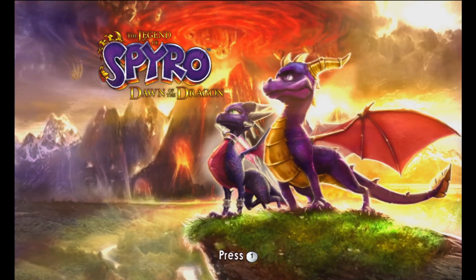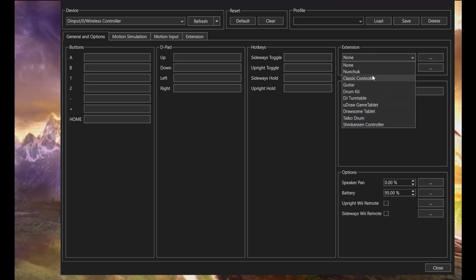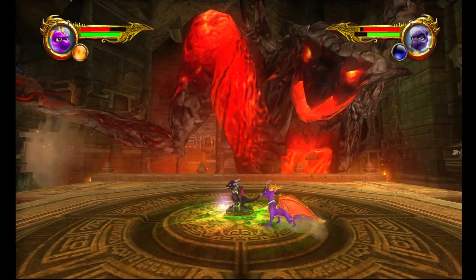So, you just got Spyro Dawn of the Dragon working on Dolphin and you're using a PlayStation-shaped controller. Just go into settings and simply pick classic controller and... oh wait, this game doesn't support that. Instead you have to deal with the forced motion controls.